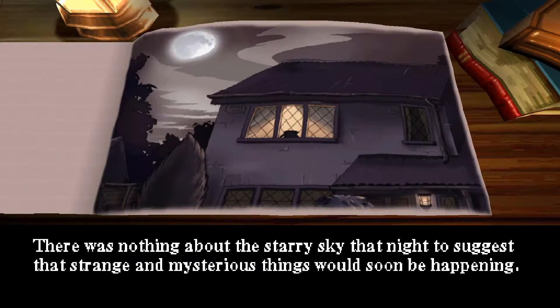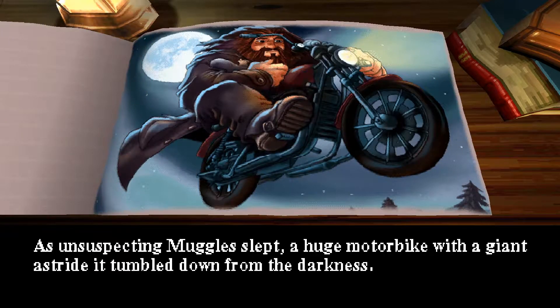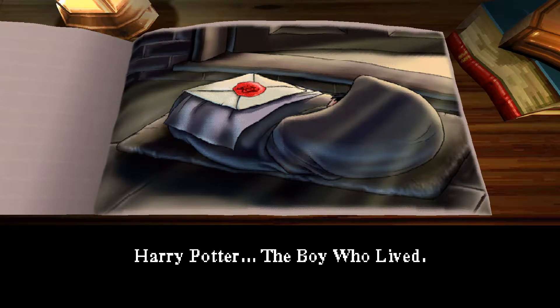There was nothing about the starry sky that night to suggest that strange and mysterious things would soon be happening. As unsuspecting muggles slept, a huge motorbike with a giant astride it tumbled down from the darkness. The giant, named Hagrid, left a blanket-wrapped bundle on the doorstep of number 4, Privet Drive. Nestled in the bundle was a baby — Harry Potter, the boy who lived.